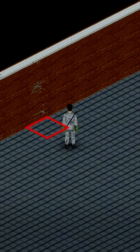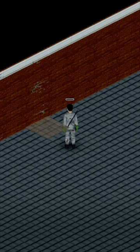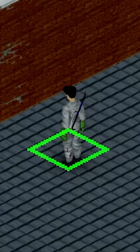Now we know where we can't walk, we can then build a wooden floor tile which will then allow us to walk on that bit of roof without falling through. For more Project Zomboid content be sure to subscribe to the channel.